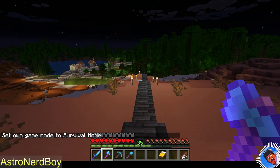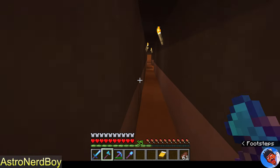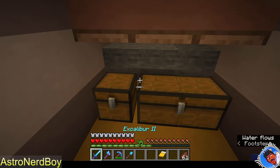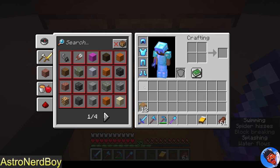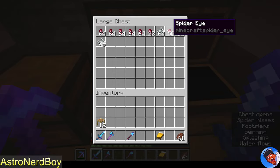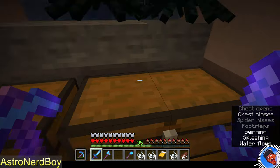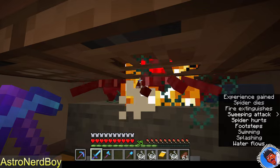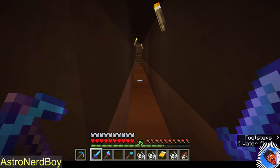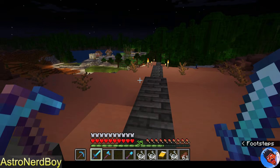Let's go look at the spider hole. This is the entrance to my XP farm, which is carved into what was an abandoned mine shaft. I've cleared out a lot of stuff from the abandoned mineshaft. I used a plan from someone else — I'll try to remember to have a link to it. Anyway, that's kind of what we've been doing — it's been a boatload of fun.